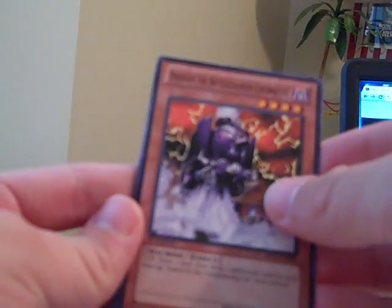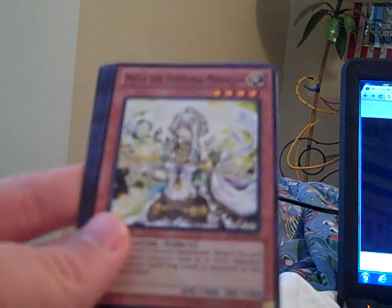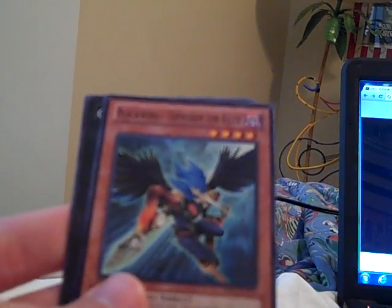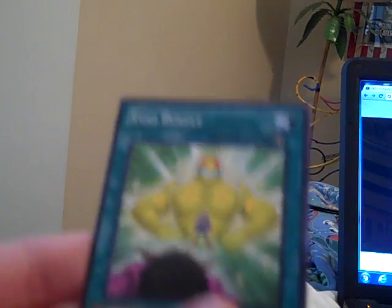And after the last pack: Deck Off the Battlefield, Battle Enchanted Locomotive, Milled the Temporal Magician, Blackwing Zephyros the Elite, Gachi Gachi Gansu, and Ego Boost.